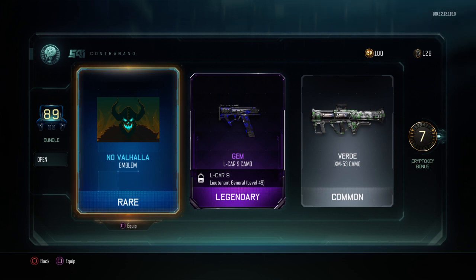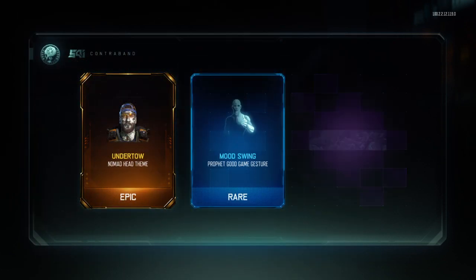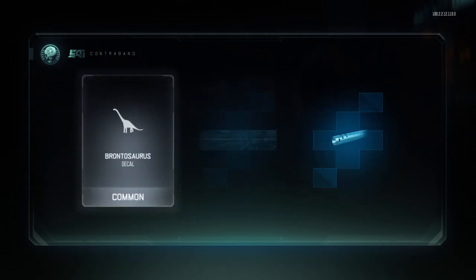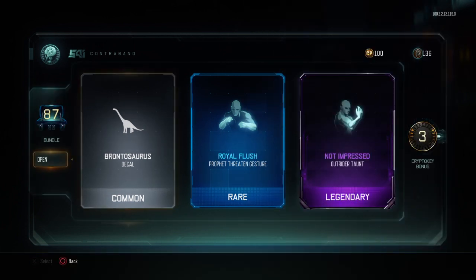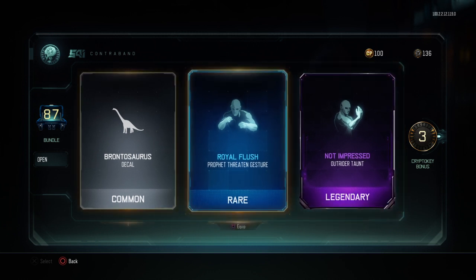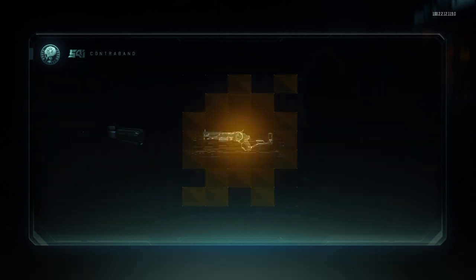No Valhalla gym for the L-CAR nine. Undertow Nomad head theme — Nomad is my favorite specialist in Black Ops 3. I don't know if that's a dupe; it doesn't tell you. Not impressed. I wish I could preview that — there's no preview, just a clip. Prontosaurus decal — don't care about decals.